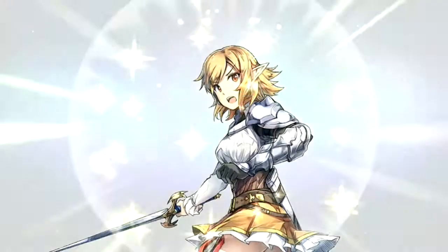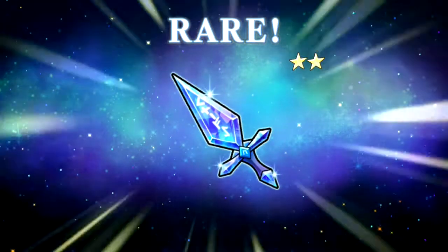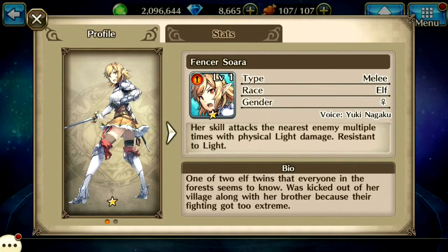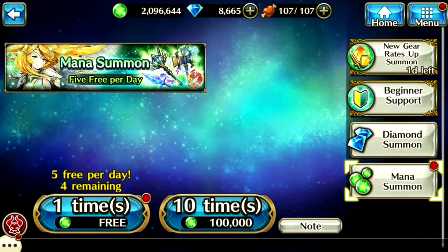Wow, we got the same hero again and I'm pretty sure we got one token for her now. That pretty much wraps up the mana summon. Let's go ahead and check her out right now. Her name is Fencer Soura — I'm pretty sure that's how to pronounce it. Let's check her five star. Boom, there you go. It did not change that much, but as you guys look closely, it actually did change a little bit of her details, which is pretty awesome. Let's exit out and jump right into the Diamond Summon.